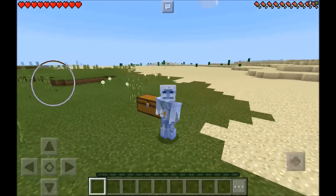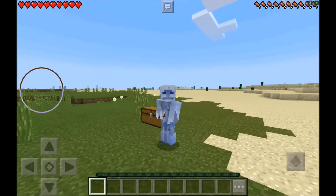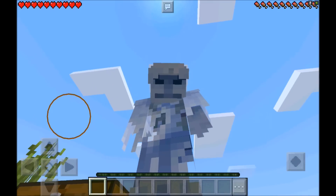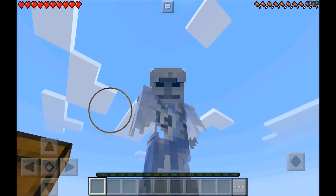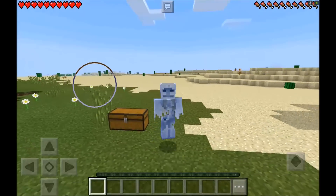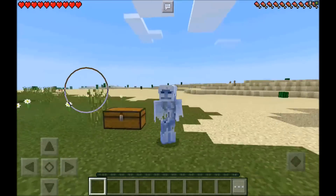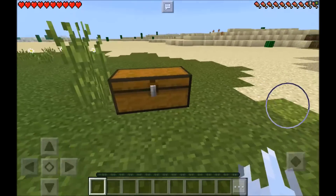Hey guys, welcome back to another video with Jermaine, man Smooth Mark. In today's video I'm showing you guys an absolutely amazing Minecraft Pocket Edition add-on. It's actually gonna allow me to spawn the mutated creeper boss. If you guys want to spawn the mutated creeper boss for yourself, the name of the add-on is the Minecraft Pocket Edition Mutated Creeper Boss add-on.